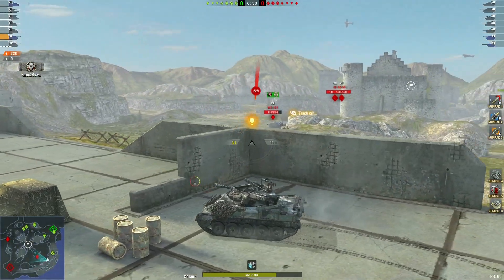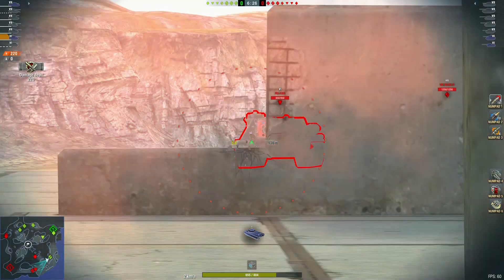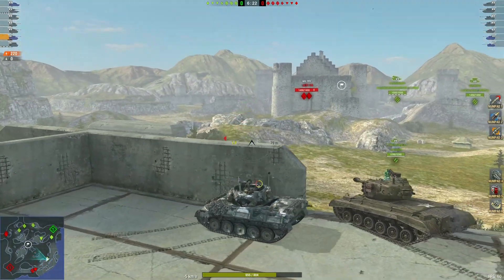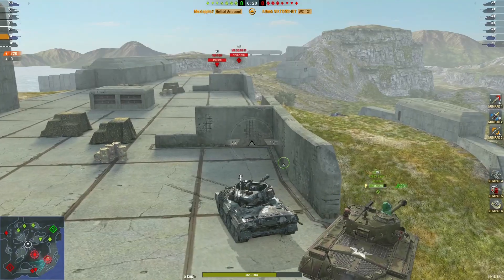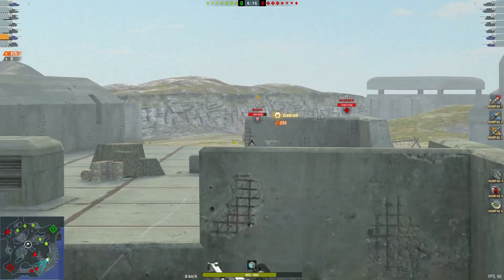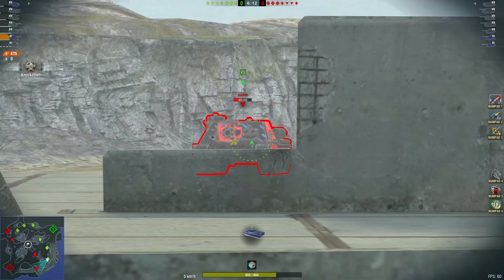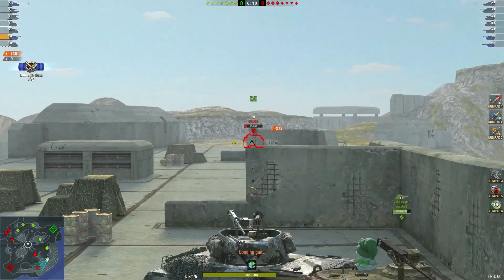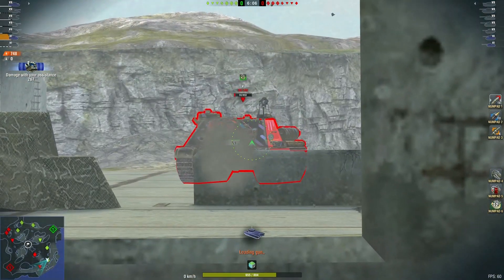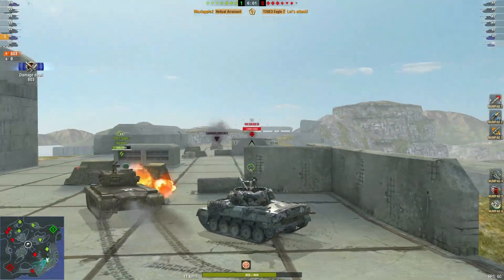A nice shot in there but unfortunately he receives one as well. Just missing that one — 220 damage so far. His shot goes into the enemy TD. Can Maxi get the kill? Yes he does — one kill, 803 damage.